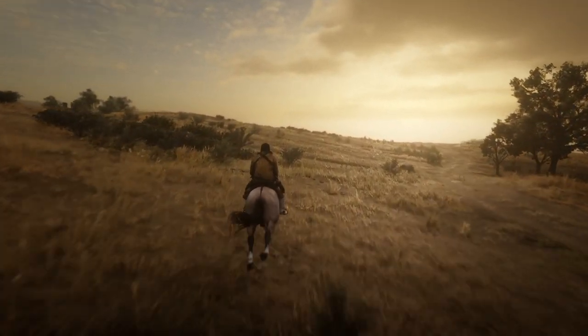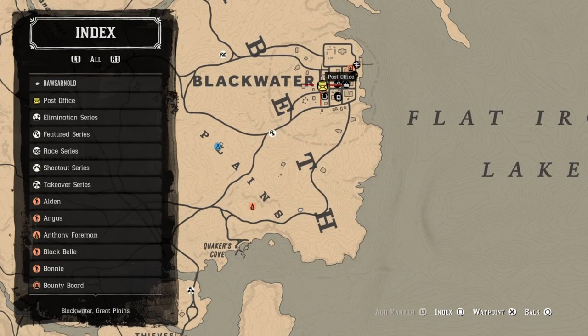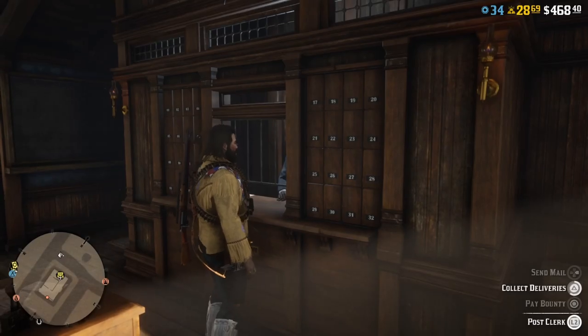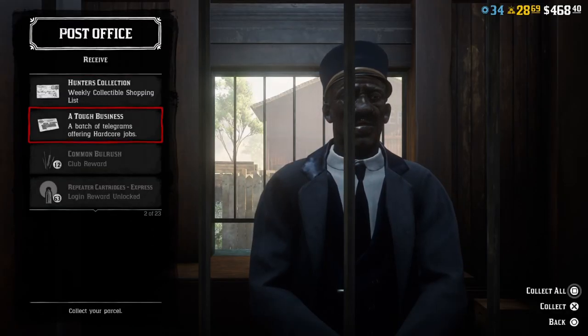Today I'm going to show you guys how you can play them. I also played the first two on hard and standard, and I'll tell you approximately how much they earn. First of all, you have to go to the post office to collect your mail — you can also do this in your camp.